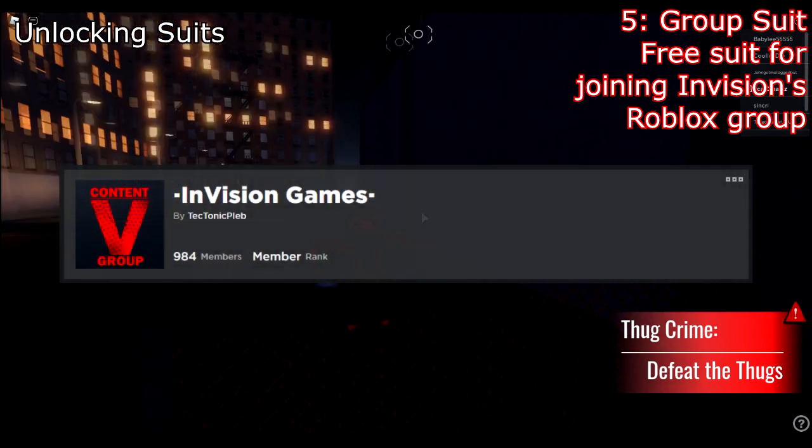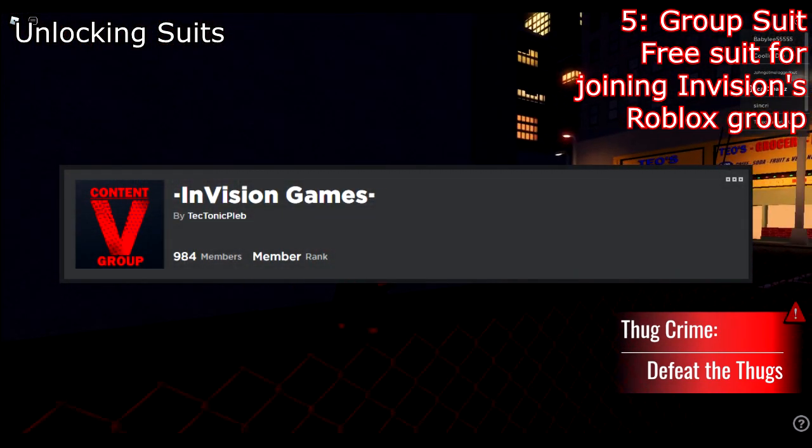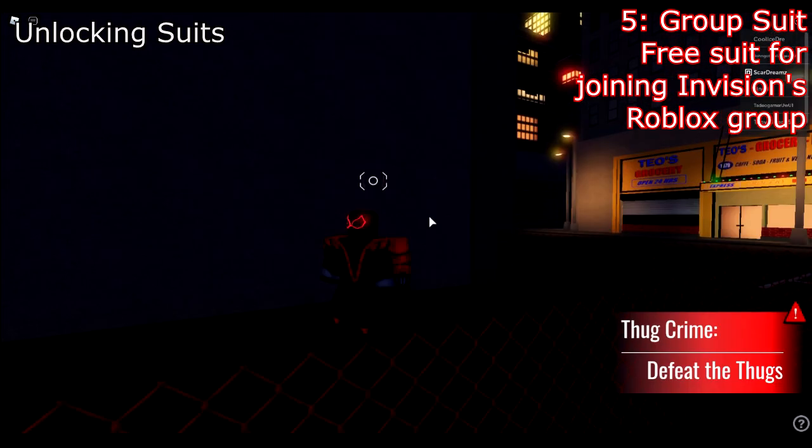Number five: the group suit. This suit is given to the player for free just for joining the Roblox group — I will provide the link below. They just remade the group, and this suit looks like Miles Morales with a red glow around the eyes.